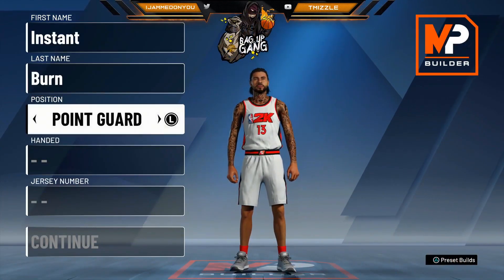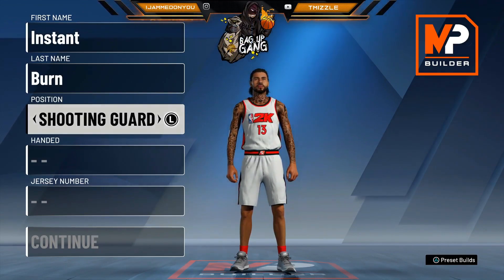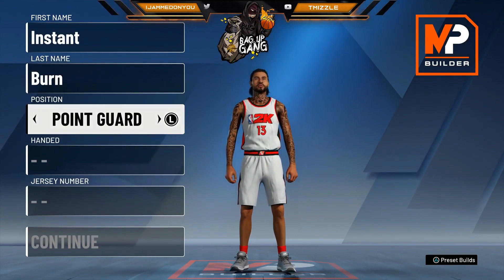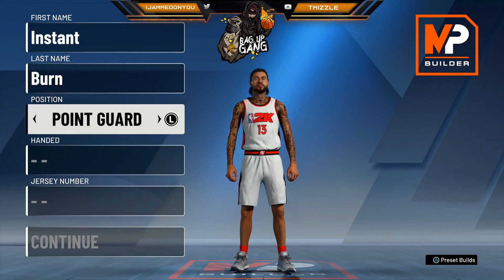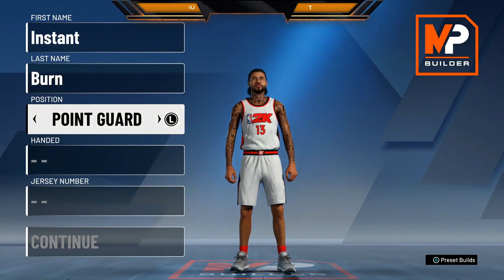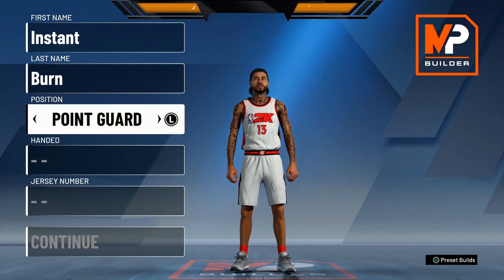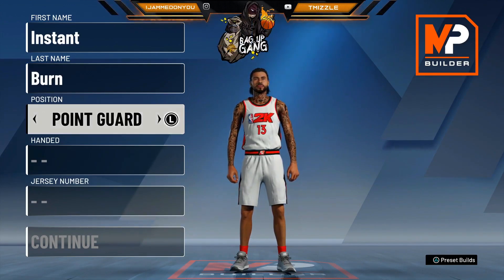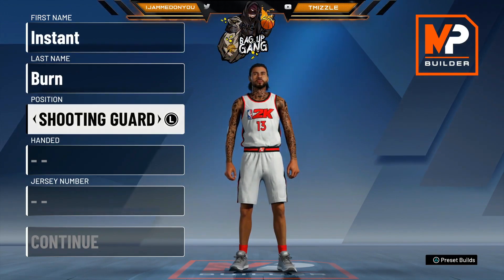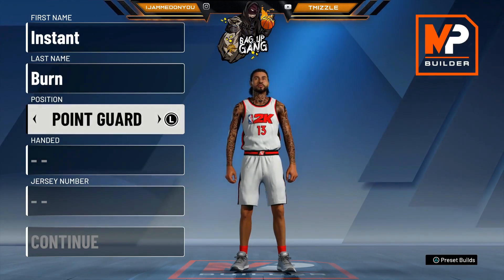First, when it comes to your position you can either go point guard or shooting guard. At point guard you get more badge points, and at shooting guard you get more attribute upgrades. For a scoring build like today I would make them a point guard. For lockdown builds I would go shooting guard — comment 'lockdown' if you want that video. We're going with point guard for this one.